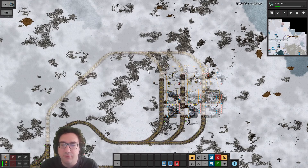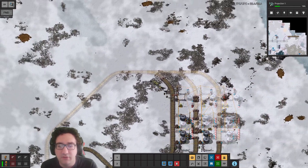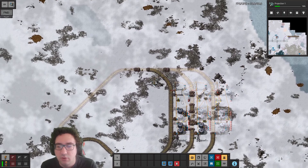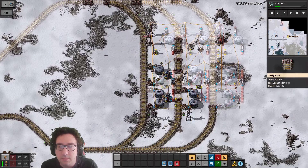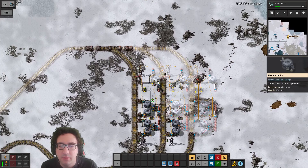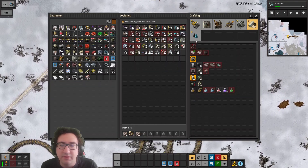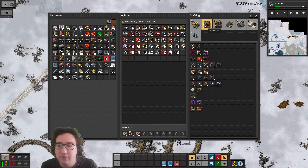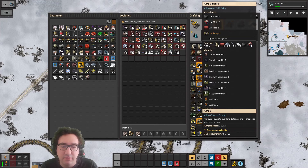A canister or five and just send it around the track, just to make sure that we can start eating stuff here. Yeah, we do want to wire it all up. We're missing pumps — can we craft some? I doubt it. Oh, we actually can — that's real nice.